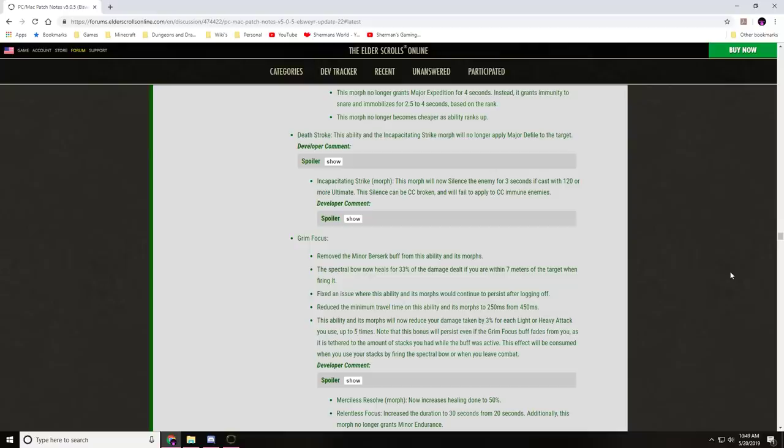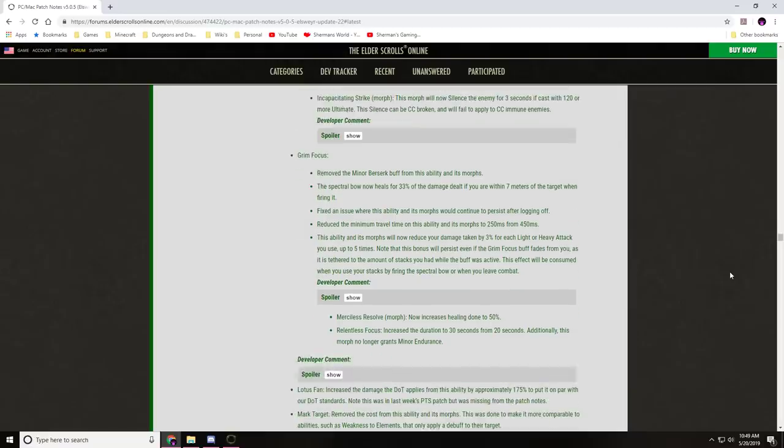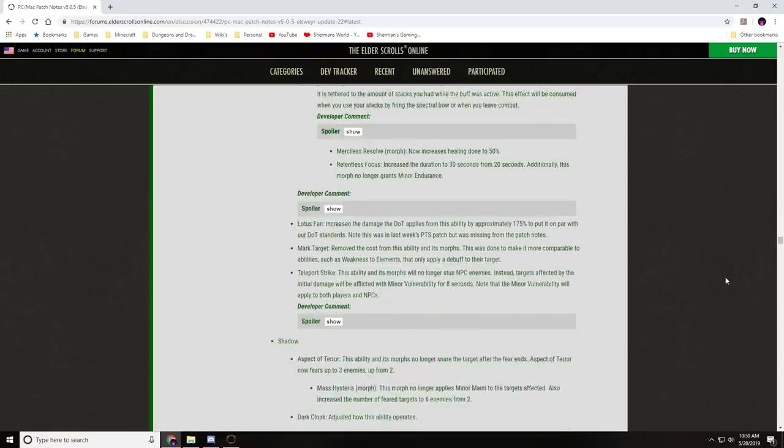Grim Focus continued: reduced minimum travel time to 250ms from 450ms. This ability and morphs now reduce damage taken by 3% for each light/heavy attack used, up to 5 stacks — so up to 15% damage reduction. This bonus persists even if the Grim Focus buff fades. Merciless Resolve now increases healing done by 50%. Relentless Focus duration increased to 30 seconds from 20 and no longer grants Minor Endurance. Lotus Fan: DoT damage increased by approximately 175% to put it on par with DoT standards. Mark Target: cost removed to make it comparable to abilities like Weakness to Elements.